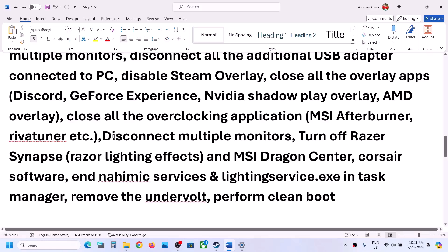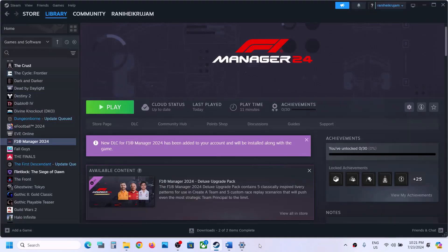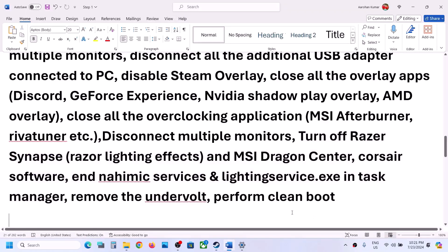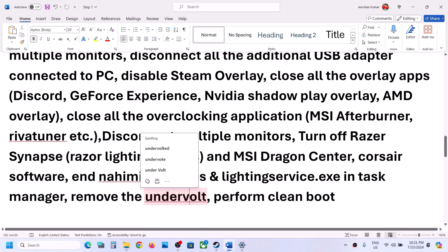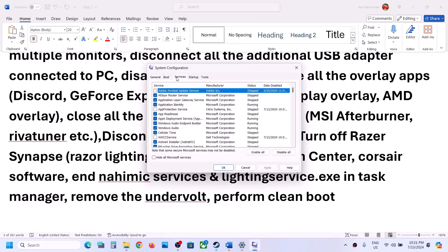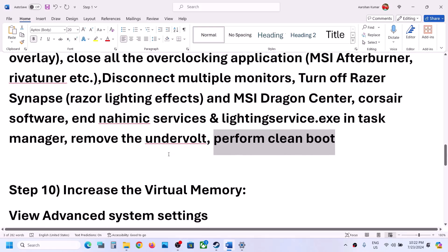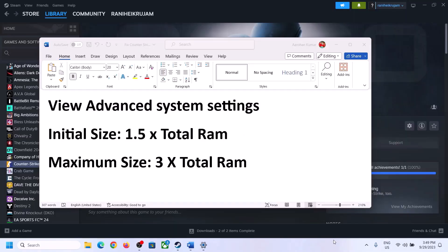Close all overclocking applications such as MSI Afterburner or RivaTuner, then launch the game. Make sure only Steam and the game are running — close everything else including browsers. If you have undervolted your computer, remove the undervolt and then launch the game. To perform a clean boot, type System Configuration in the Windows search box, go to the Services tab, check 'Hide all Microsoft services', then click Disable All. Click Apply, then OK. You will see a restart option — restart and then launch the game.